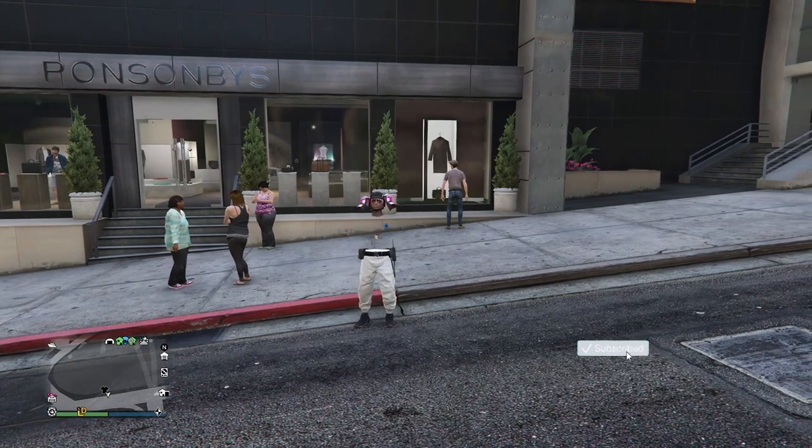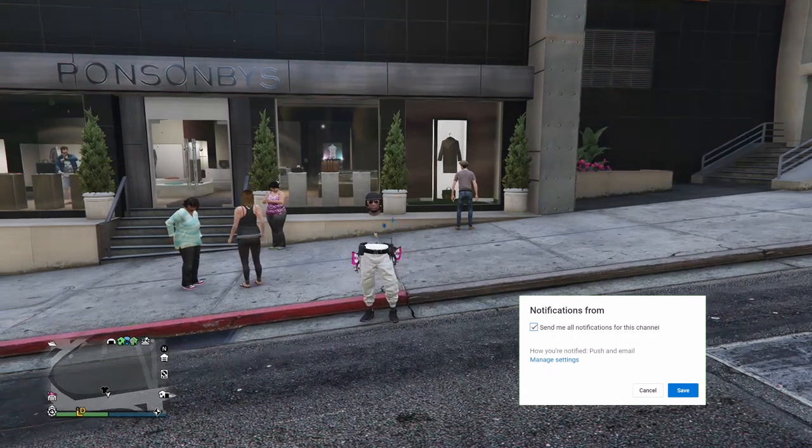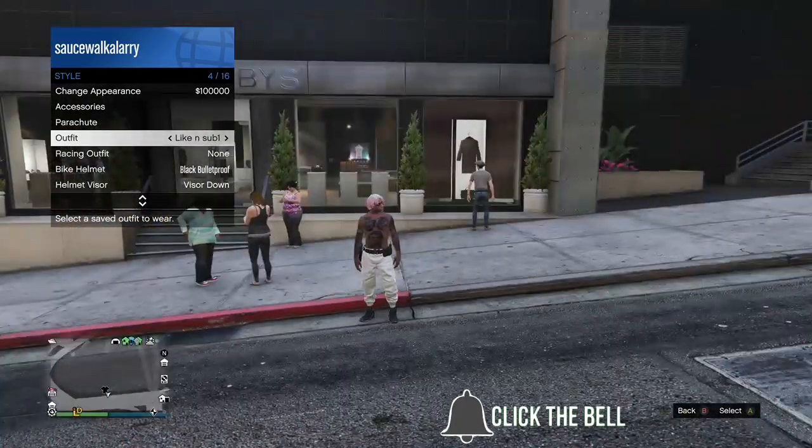In today's video I'm going to be showing you an updated video on the paramedic belt. We are going to be doing it through the outfit transfer glitch, and remember that you do lose all your outfits when you do the outfit transfer glitch, so before you do it you just want to go ahead and equip the outfit that you don't want to lose.